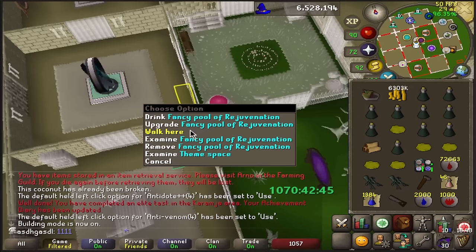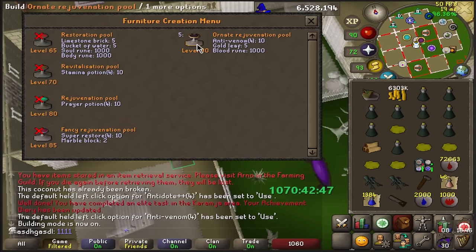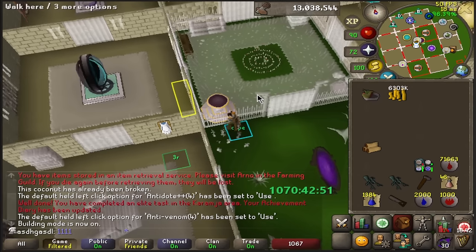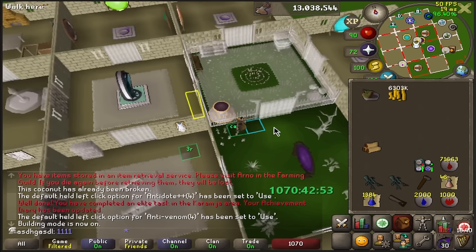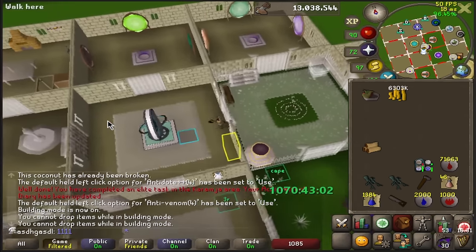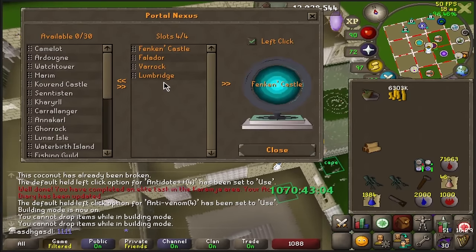Now making the Ornate Pool. Man, this feels good to finally have this done. Pretty much everything on this account so far has led up to me prepping efficiently for Slayer. And now with the Pool made, my inventory cleaned out, 99 Construction, and all the other things - I think we are finally ready to start Slayer.